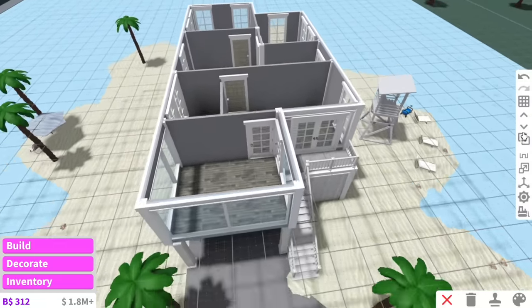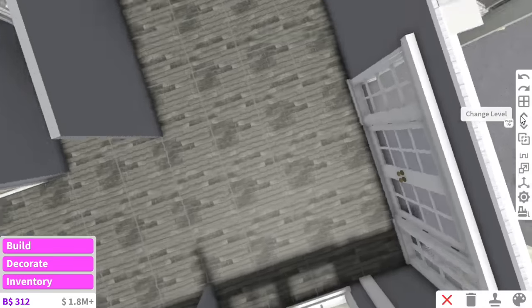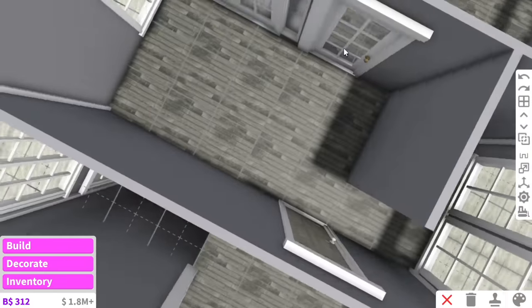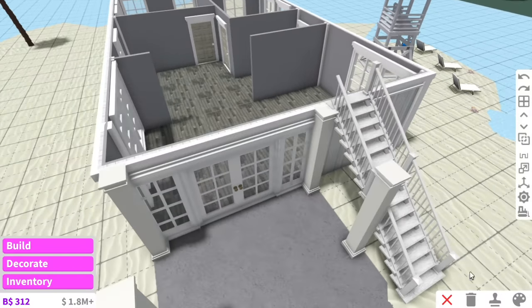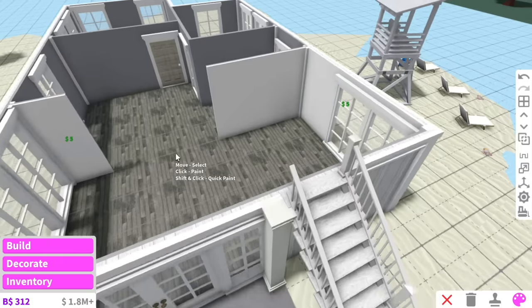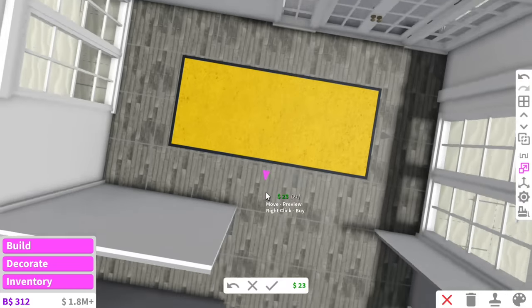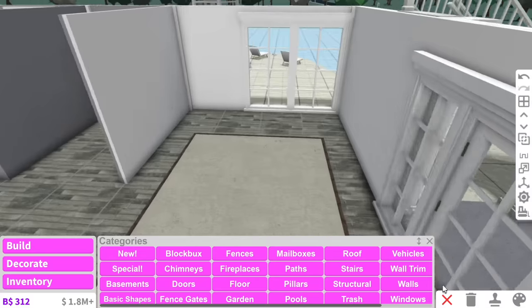So I've got the windows and the doors all done, and now we can finally start decorating. With this beach house there are two ways you can enter — the downstairs way leads straight into the living room, and the upstairs way leads straight into the bedroom. I think we'll start working on the downstairs area first and then make our way up.